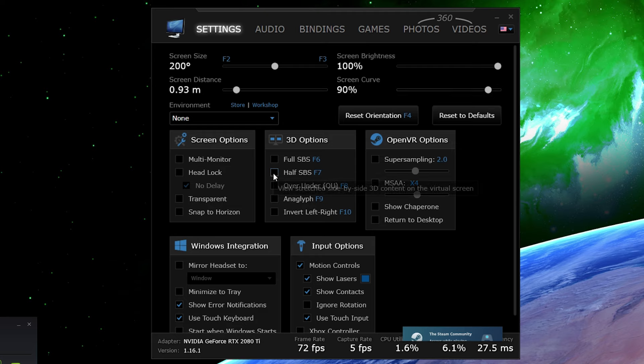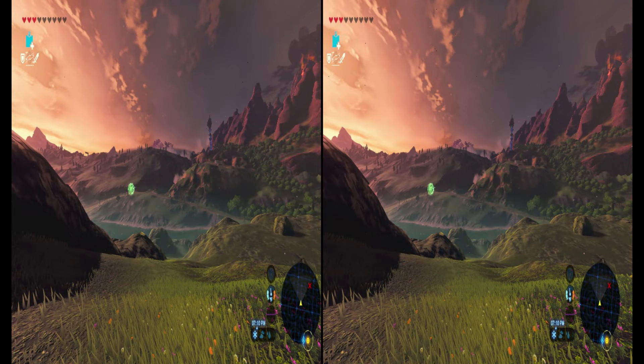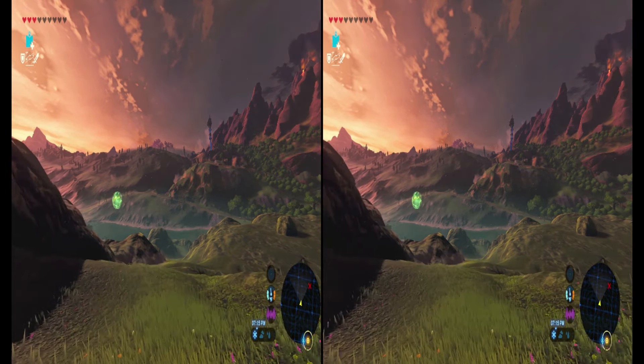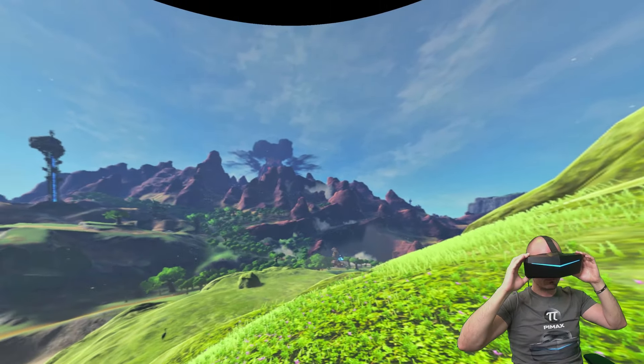The last thing we need to do is enable the half side-by-side mode — not the full side-by-side mode, but only the half side-by-side mode. When done, before putting on your headset, bring up the CEMU emulator window where the game is running and click Options, then enable full screen mode. You can also do that by hitting Alt+Enter on your keyboard. The game will render in full screen in a split side-by-side view on your PC monitor, but in the VR headset you will see Zelda correctly rendered in 3D and full screen.